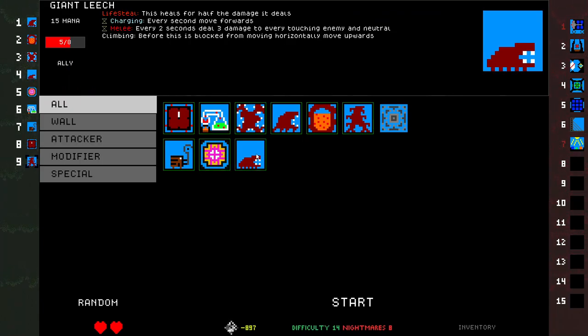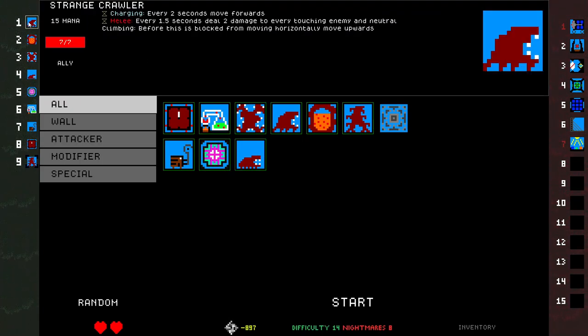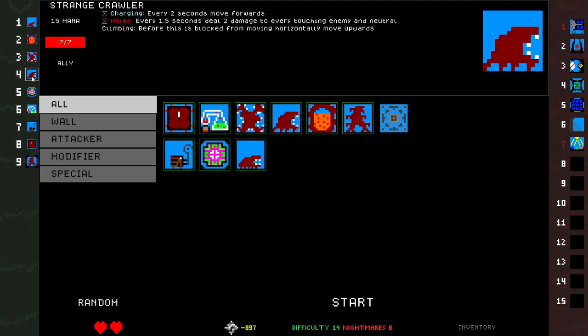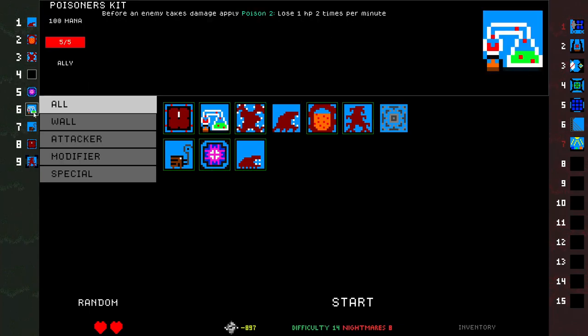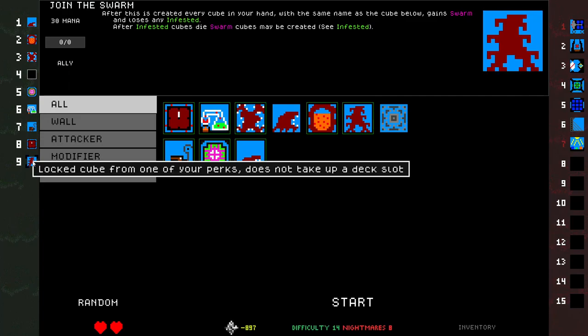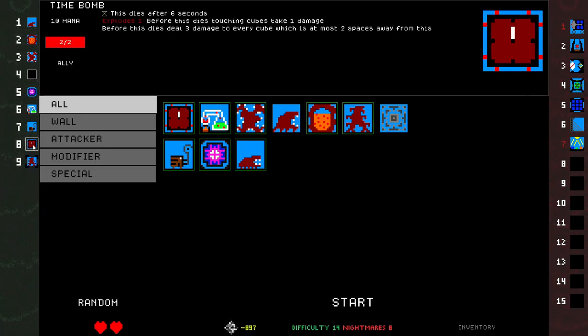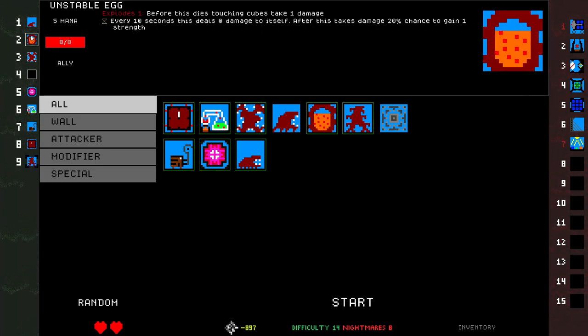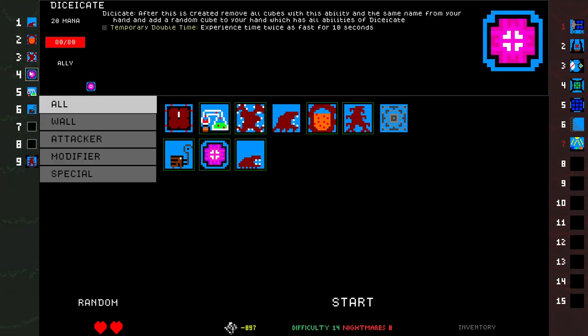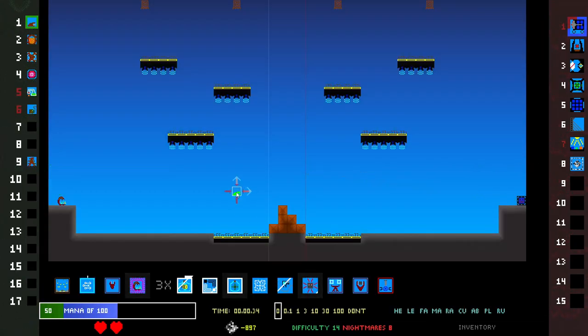Giant leech — would I ever place strange crawler when I have a giant leech? I don't think so. Cool. Poisoner's kit, death knight, time bomb — why would I place time bomb when I could place unstable egg? Maybe there's a reason. Start the battle.